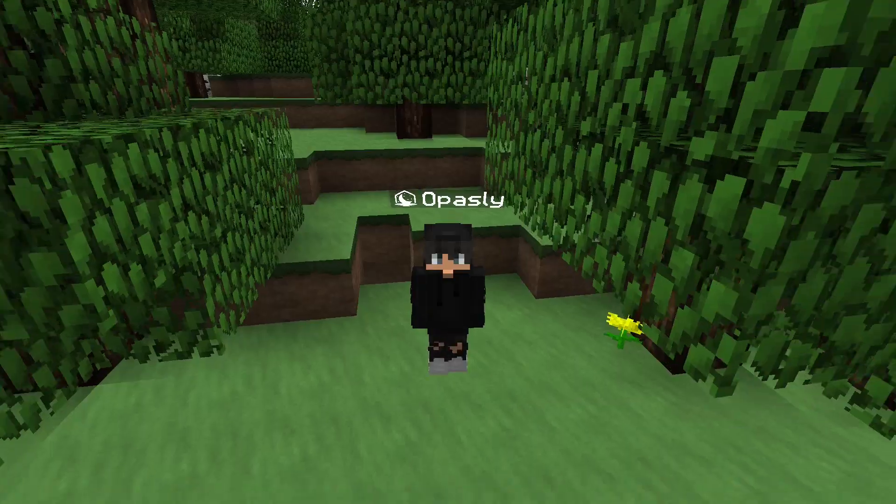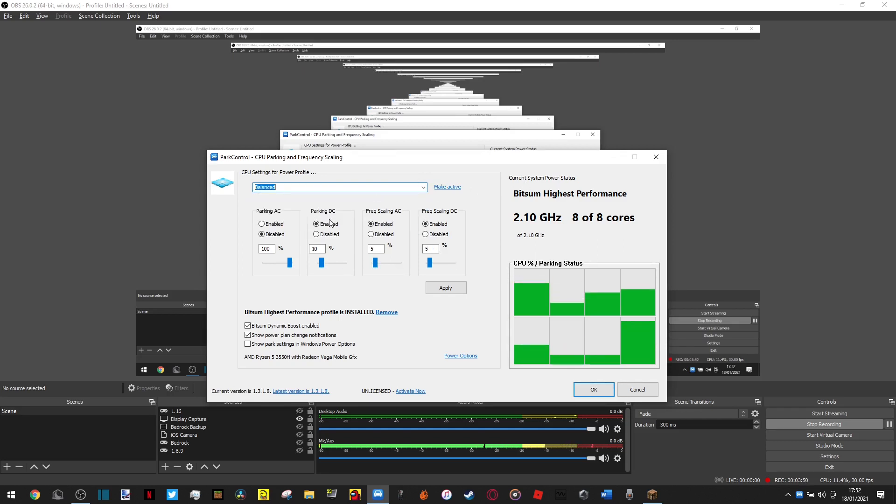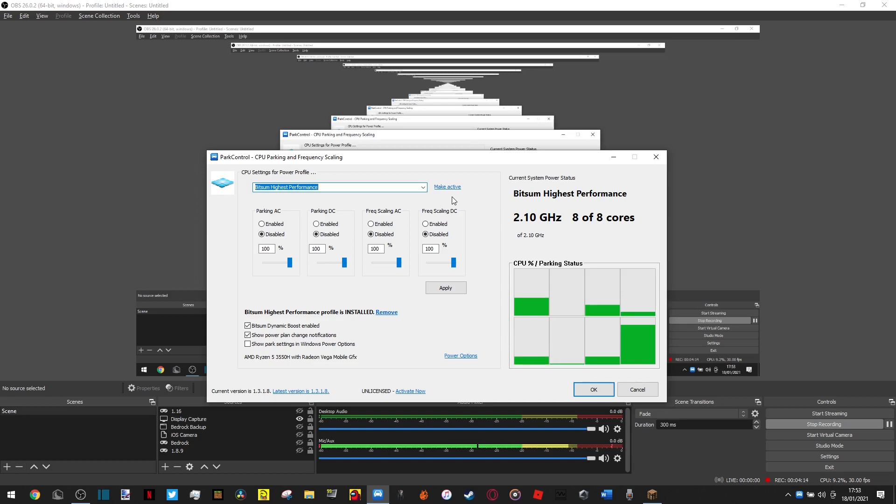Outside your CPU, there are a couple of things you can do. First, download Park Control — link in the description. It doesn't always open the first time, so just try again. It's normally set to balanced; you want to set it to 'Bitsum Highest Performance.' Enable dynamic boost, then turn off 'Let Windows Manage CPU.' After selecting Bitsum Highest Performance and ticking those two options, click Make Active, Apply, then OK. This basically just makes your CPU run faster.